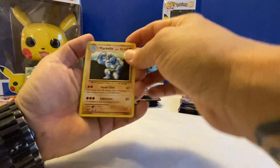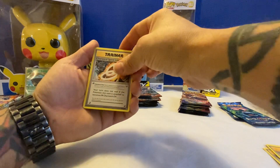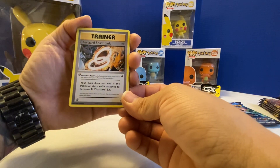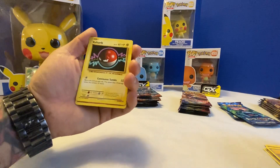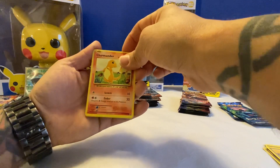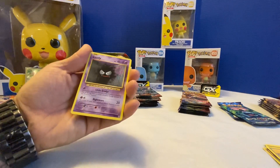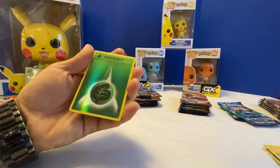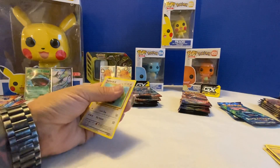Pack three: Machoke, energy, trainer — look at that, that's cool, I like that. Voltorb, Charmander — this is my wife's favorite card — Diglett, Ghastly, and go with that hunter. Caterpillar, and ooh holo energy.